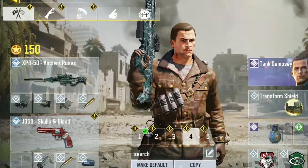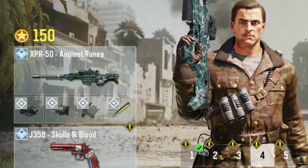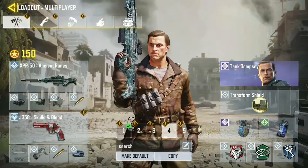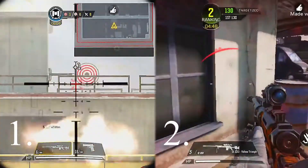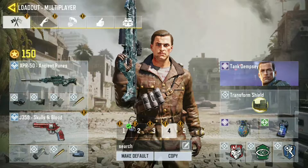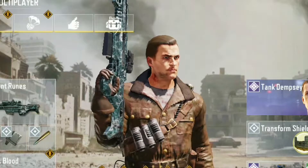Welcome back everybody to a brand new episode of Call of Duty Mobile. In this episode I'm going to be showing you how to use the XPR 50 effectively in combat. There are two levels of sniping: staying back and sniping, and level two is when you're playing game modes like Domination or Hardpoint where you have to enter the battle scene and take on solo gunfights by yourself.